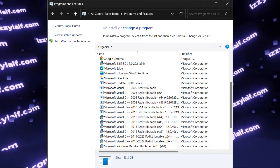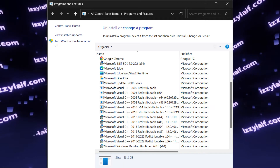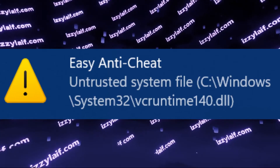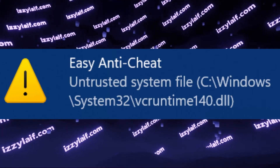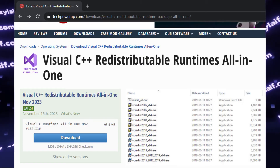You cannot just have the latest version from 2023 and that's it — you need all of them. So if Easy Anti-Cheat is complaining about Microsoft C Runtime Library, the easiest fix is to reinstall all of the Visual C++ Redistributables.